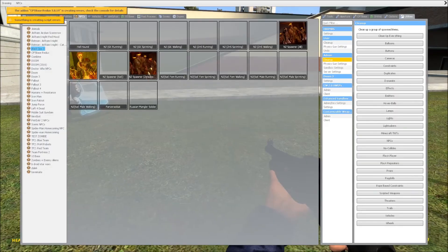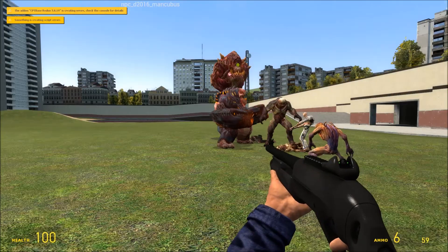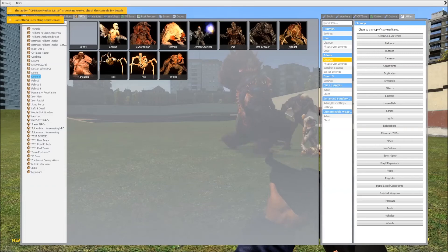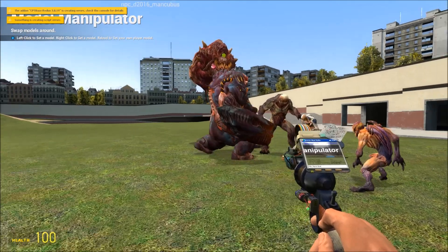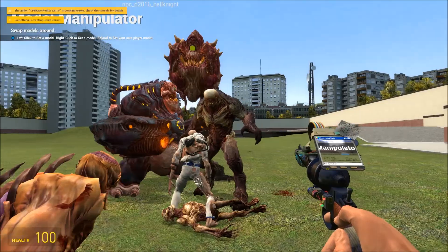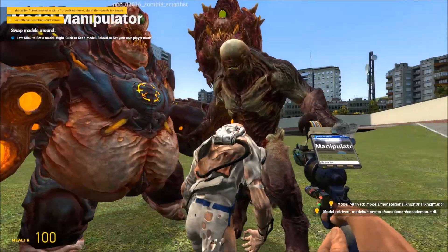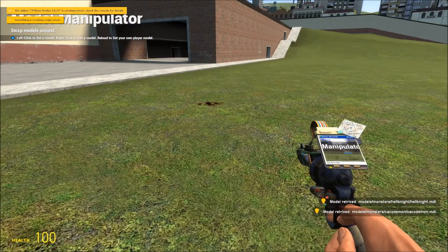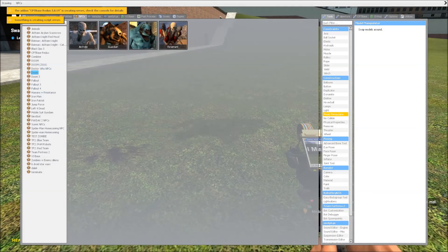The only thing I haven't tried yet is what happens if I put in Doom 3 NPCs instead. Let me find the model manipulator. So let's go with the Hell Knight from 2016 and spawn in the Hell Knight from the modern era.